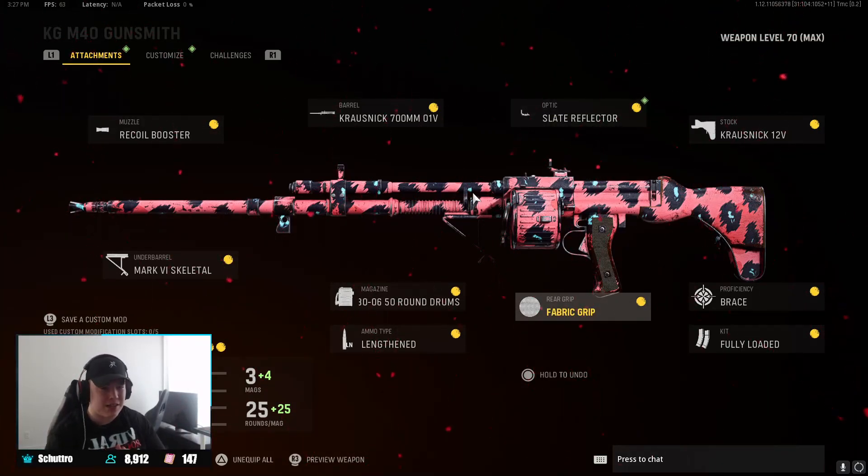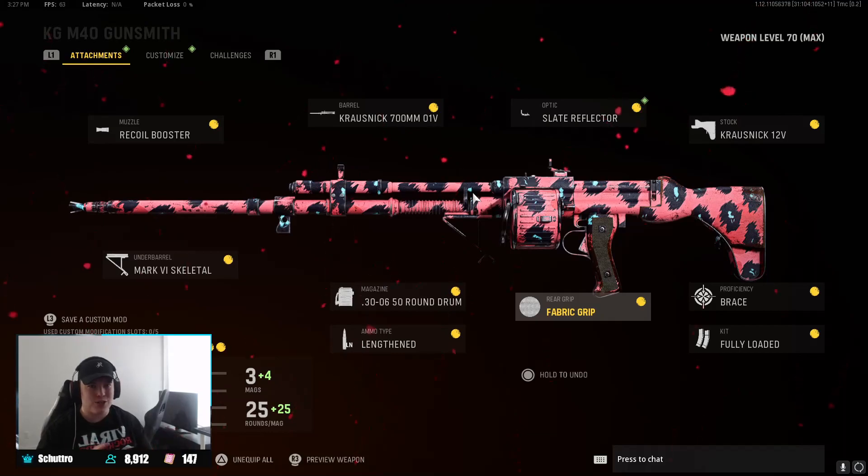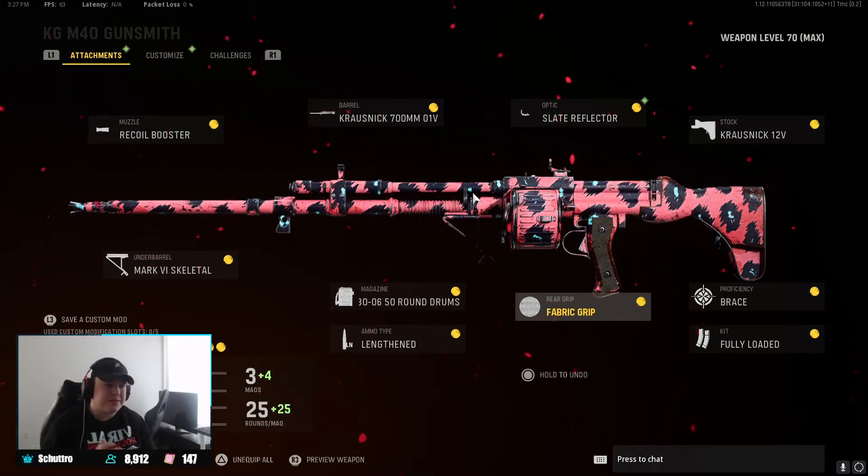For proficiency we're playing with Brace for initial accuracy and recoil, and for the kit we're going with Fully Loaded for max starting ammo. That's pretty much the class setup. I do have it maxed at the moment, but by default this gun is super good to level up — no attachments it's a beamer — and as soon as you start unlocking these attachments and get it maxed out, you're gonna love this weapon.